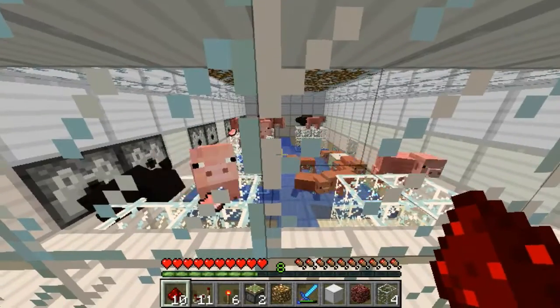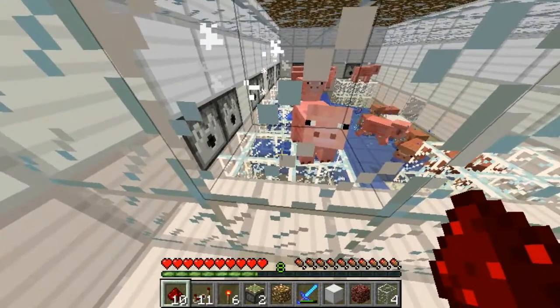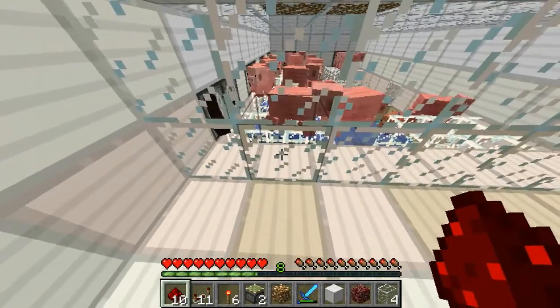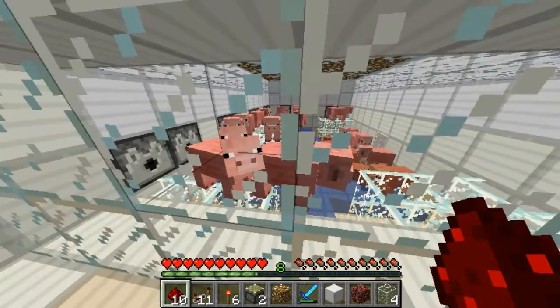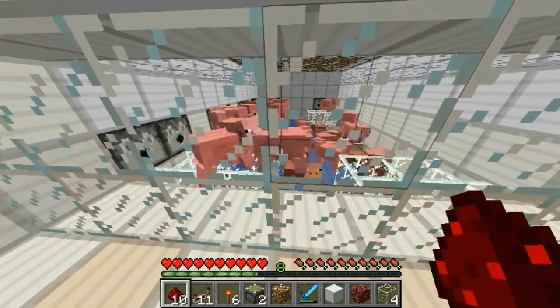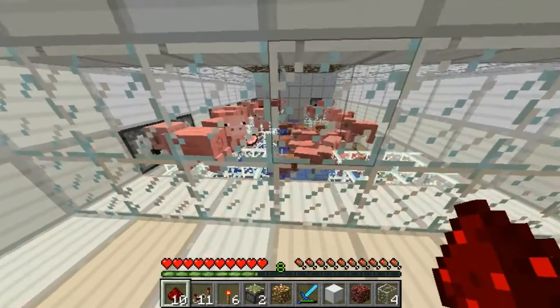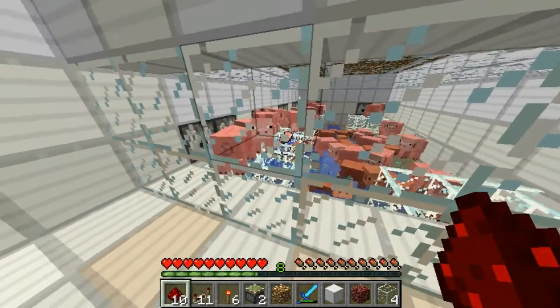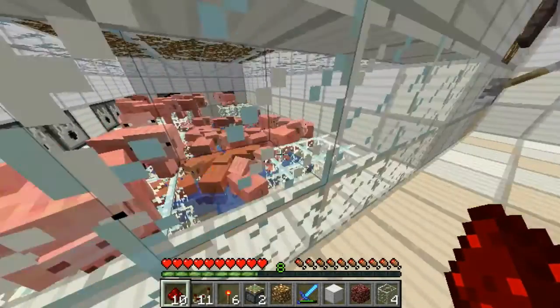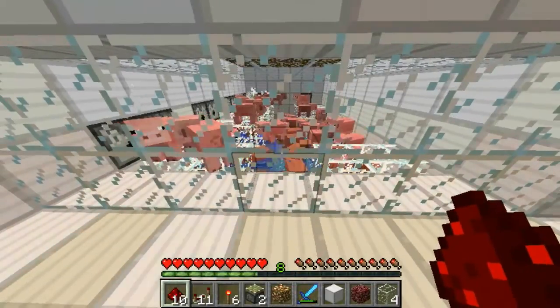Another cool thing I've added is — as you can see there's glass panes there. When the pigs spawn they sometimes spawn right next to each other and kill each other. So that can sometimes cause an issue — they drop raw bacon which drops down through the glass panes into another room downstairs which I'll show you in a minute.